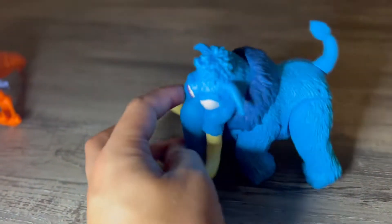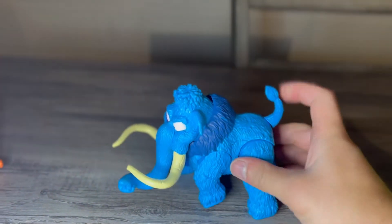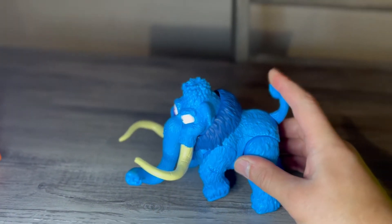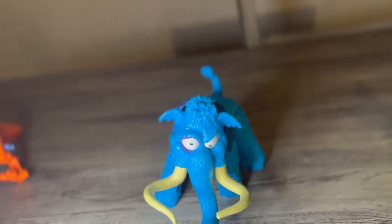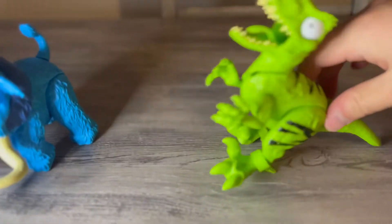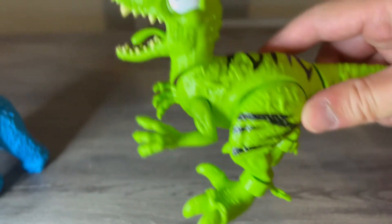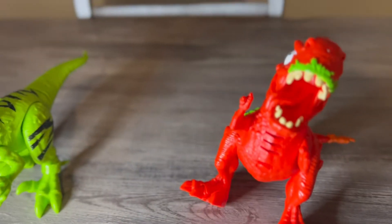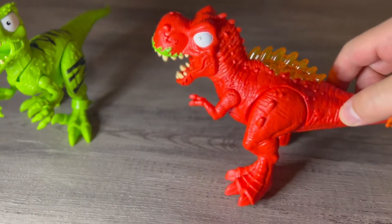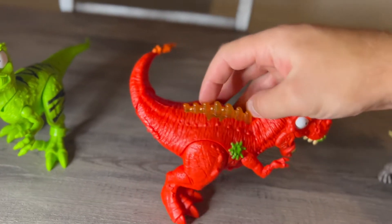Moving on, next to the Wooly Mammoth. Next up is this green looking T-Rex — I don't know everyone's names, but he's pretty cool. And then the red T-Rex. I think he used to light up as well.